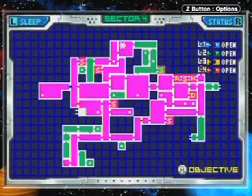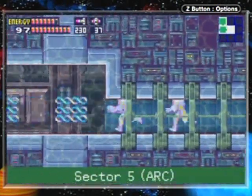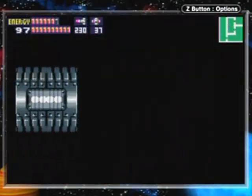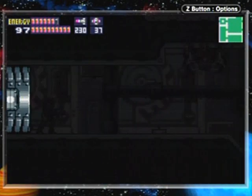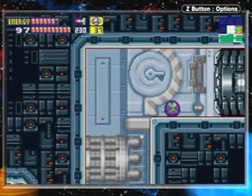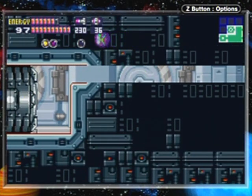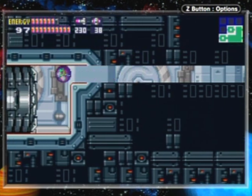Hello everyone and welcome back to the walkthrough. I'm starting off the part right here because this is the portal to Sector 5. I'm going to run through and go up to this particular section because with the old screw attack I can get something a bit higher. I'll blow this up, go into this wall like that — and yeah, you can sneak in here. There is a power bomb tank right here.